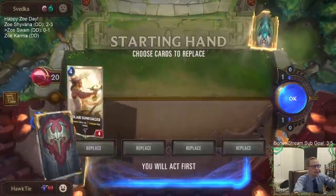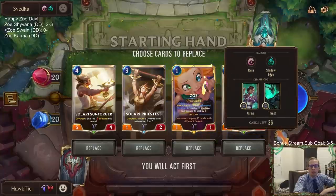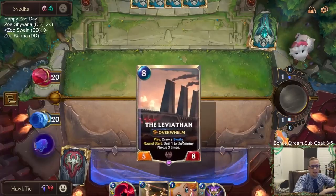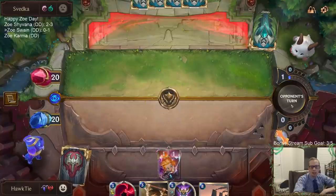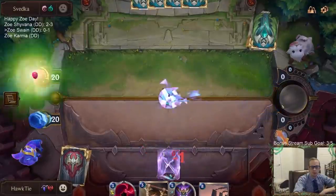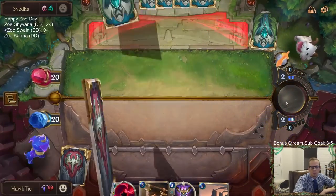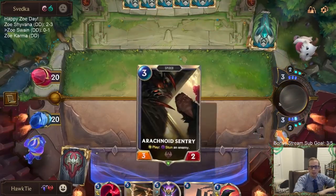Alright, this is going to be probably a longer game — Karma Thresh. Let's keep our cards that can Invoke. Basically, any card that can produce card advantage, I want to keep those. Looks like people are pretty ready for that turn-one Zoe. Perfect. I want the Traveler, so I want to just keep on Invoking.